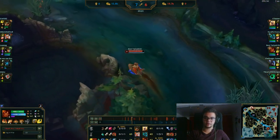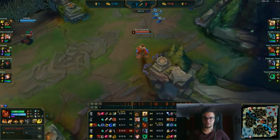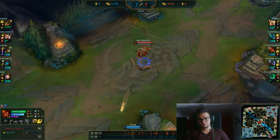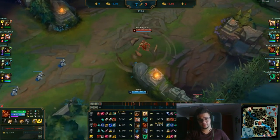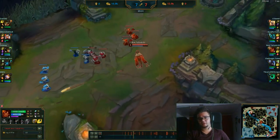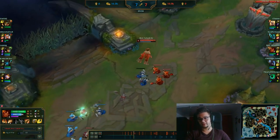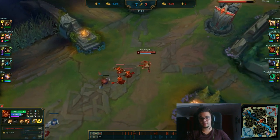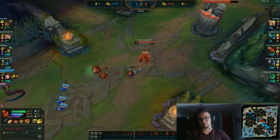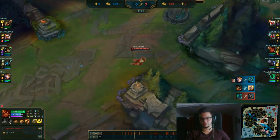Blitzcrank flashed on me — he could have flashed away; things would have changed if he flashed away. I know about that vision ward, but there are a lot of CS under tower so it's better to take that vision ward another time. I don't really want to force my Flash since I have a bounty on my head. You should use Flash only if you had a guaranteed kill on Kalista. Instead of overcommitting and dying, I played safe and got the easy kill on Blitzcrank as he flashed on me.